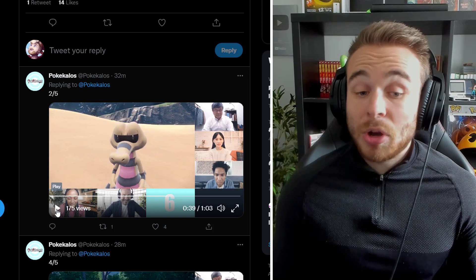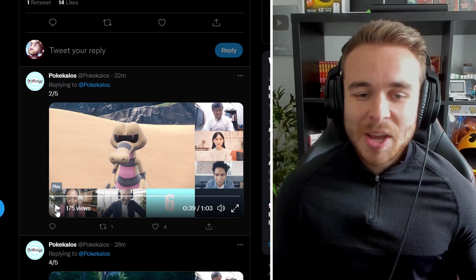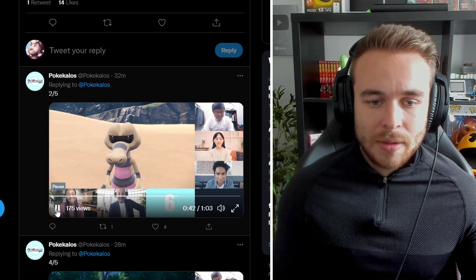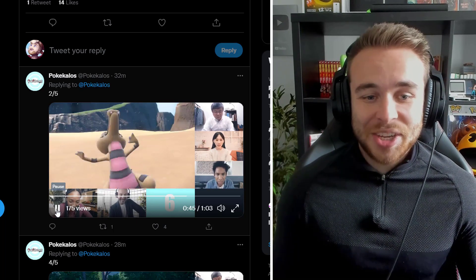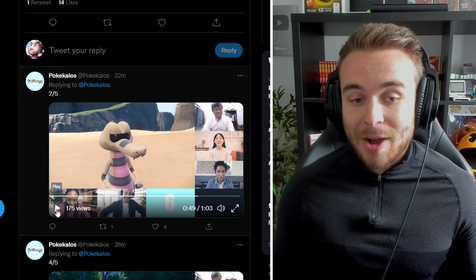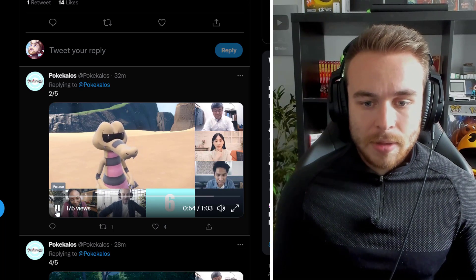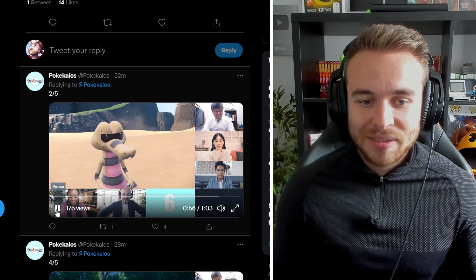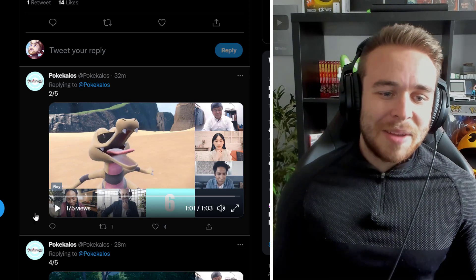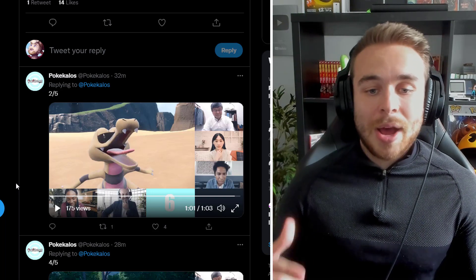We also have Croconaw here - we didn't actually see this before in the gameplay screenshots. I don't know why no one took a picture of this, but this is obviously Croconaw. He's just there yelling at something. So Croconaw and Sandile both appear in the wild as well, which is quite interesting. I don't know if Totodile is going to appear too. I'm really happy that Sandile's in the game.